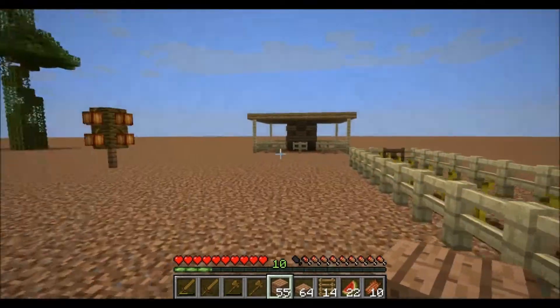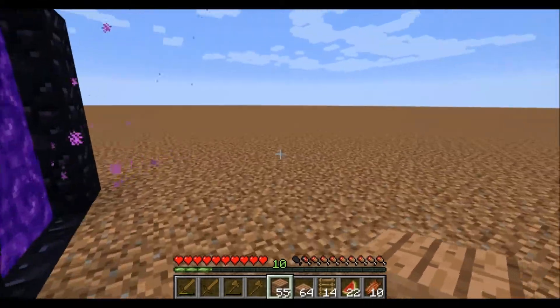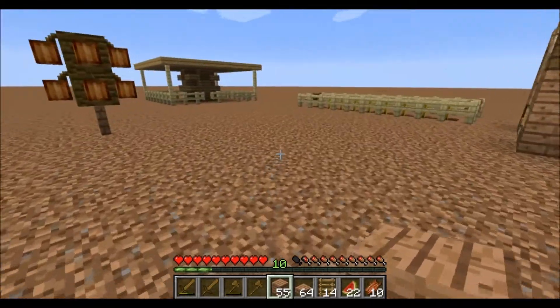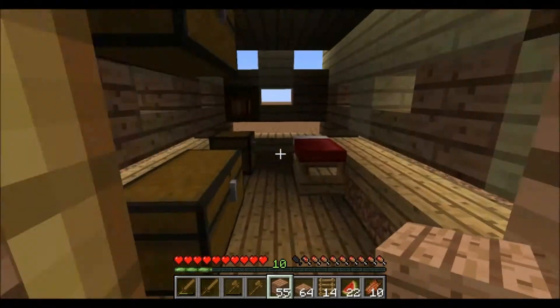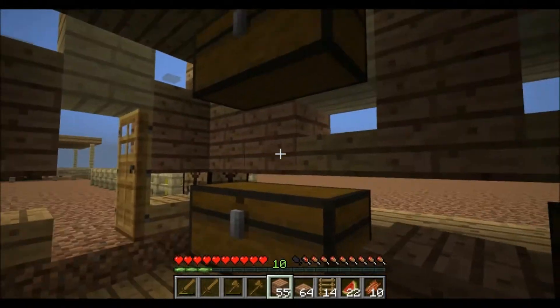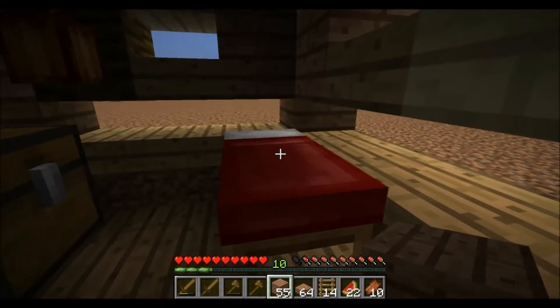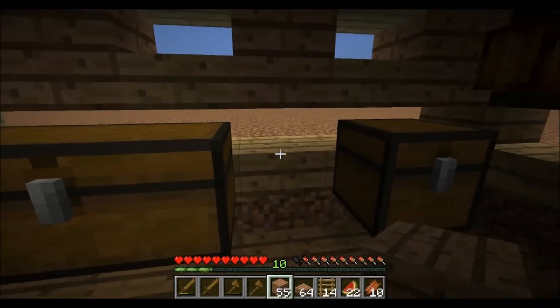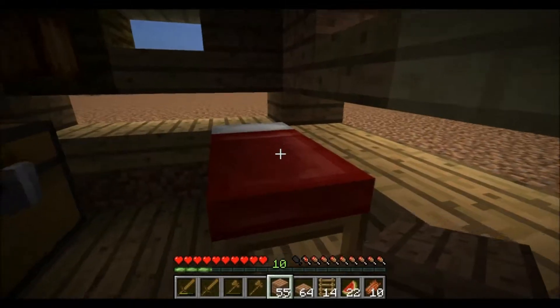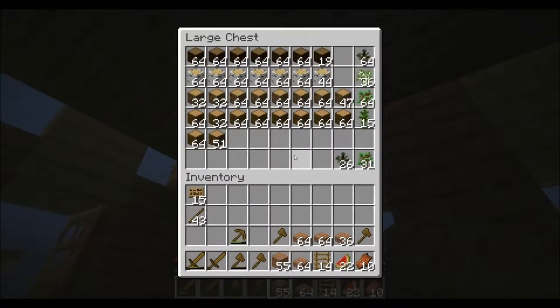I did some resource gathering. Basically I planted a lot of trees and harvested those trees. I do have a bed now — I managed to kill enough spiders to gather the string that I needed to make the wool to make a bed. So I have that, and I have a lot of wood now and a bunch of saplings.